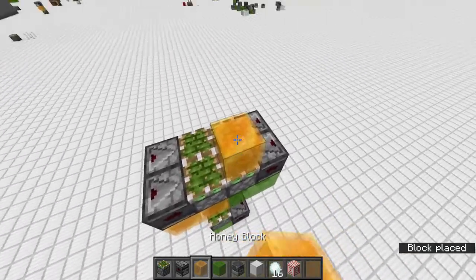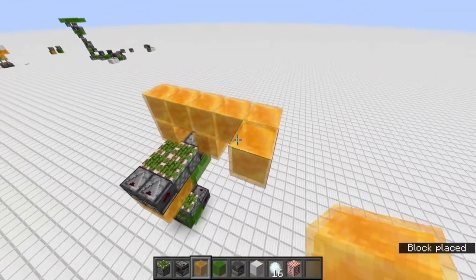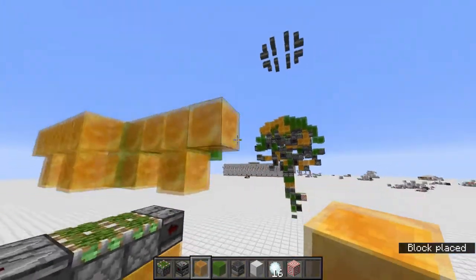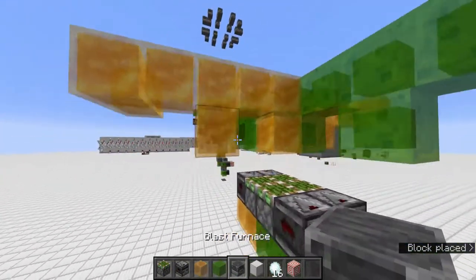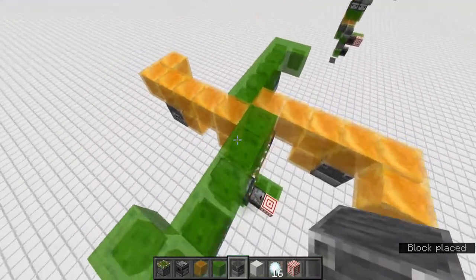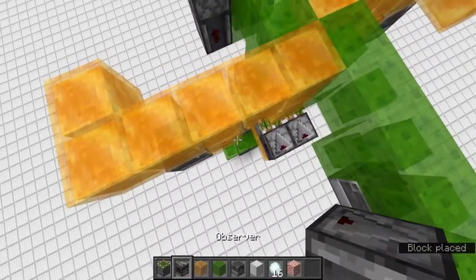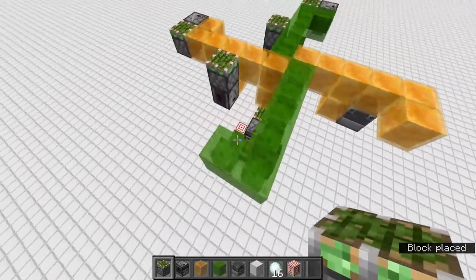Now we're gonna go to the second layer. We're gonna make some fun shapes — this shape — and you just do it in every direction. Then you put blast windows at these corners. Then we're gonna put pistons down here and out there, and pistons facing up, and you get them all around because it's completely symmetric.